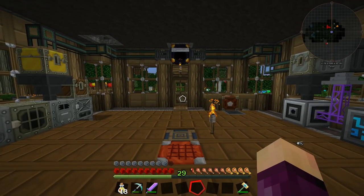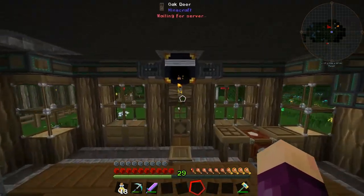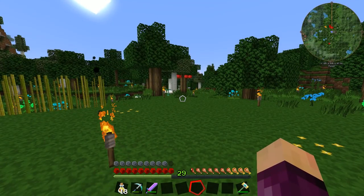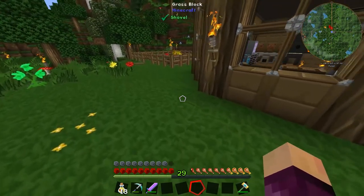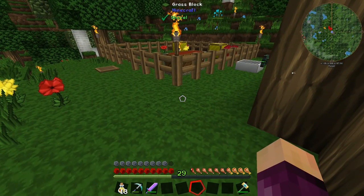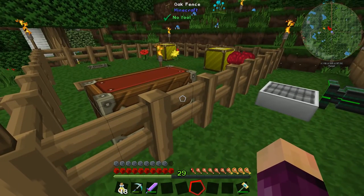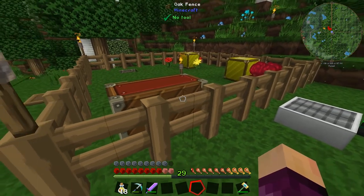Hello everybody and welcome back to Gaming on Caffeine. My name is Isaac and we are back for episode 12 of Feed the Beast Infinity Light for Minecraft 1.10. Last episode we were working on forestry bees — we got a scoop, collected some bees, and started breeding them together to set up a system to get unlimited lava using forestry bees and machines within forestry to extract lava from simmering combs.